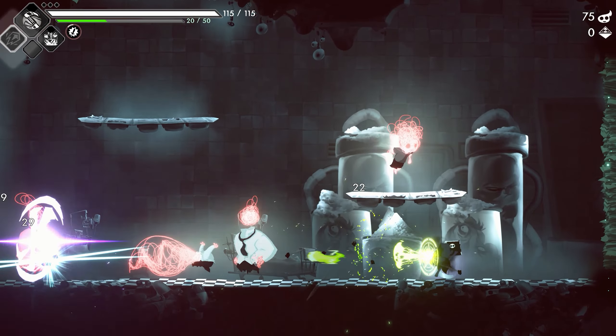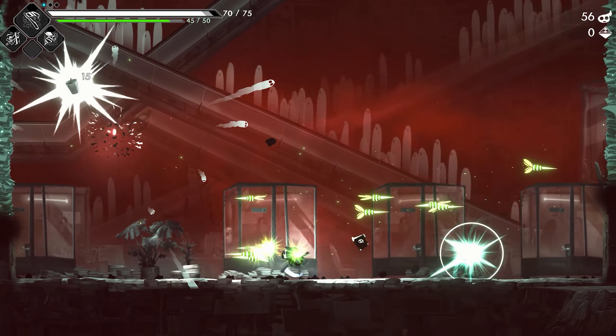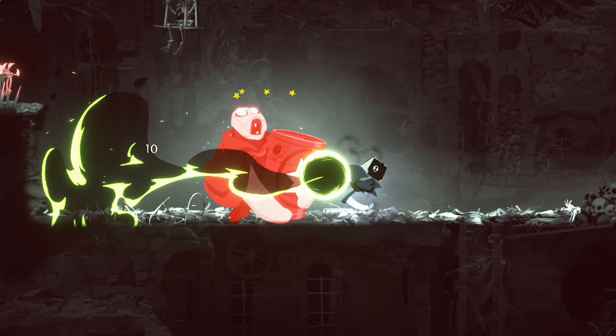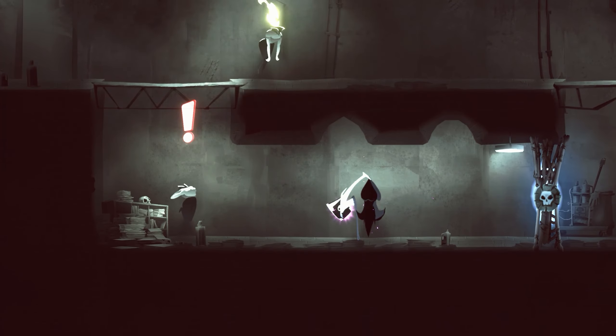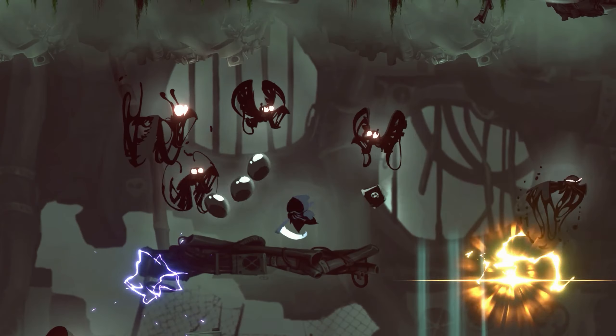As Death, you need not rely on just your own skeletal hands. With 70 weapons and spells at your disposal, you'll be sure to find the perfect tool to put those Sorrows back in their place.